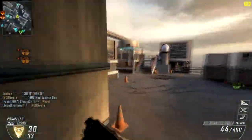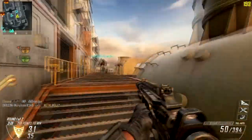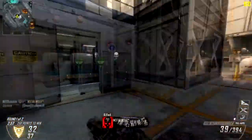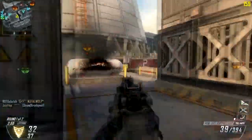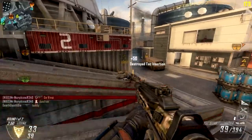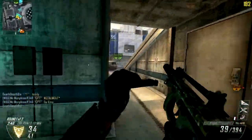I recommend those perks — ghost gives you a big advantage if the opposing team is spamming UAVs. Also blind eye works pretty well if the team is using counter-UAVs. That's my class setup.